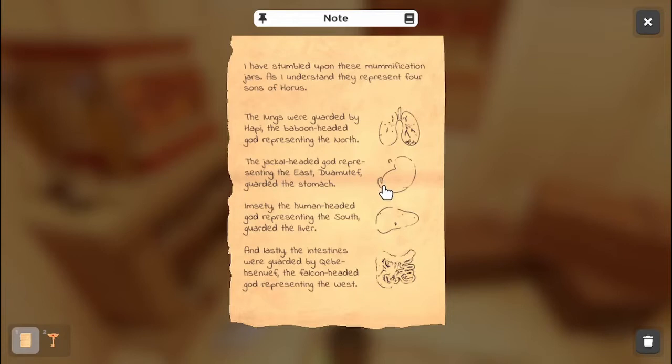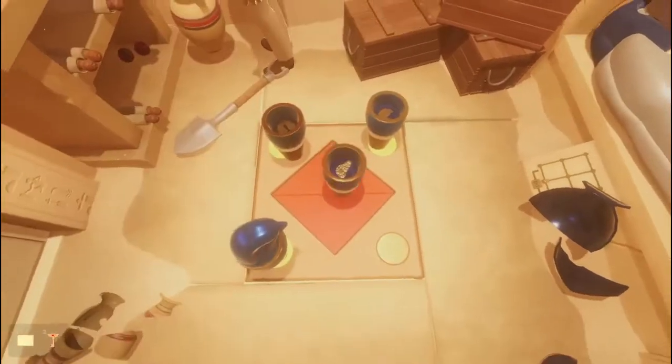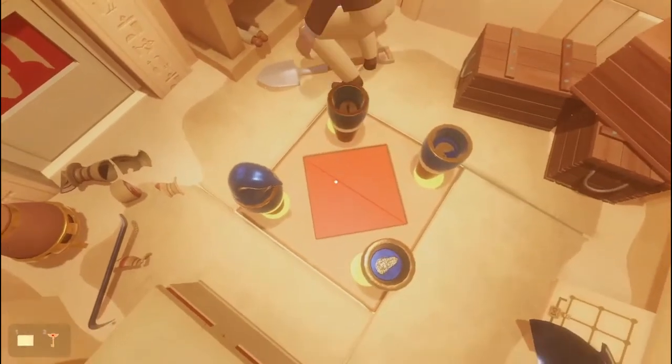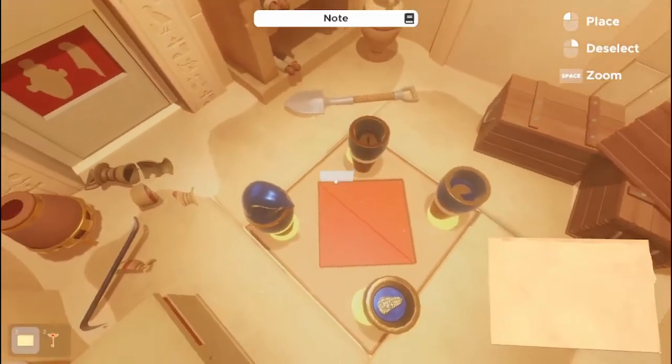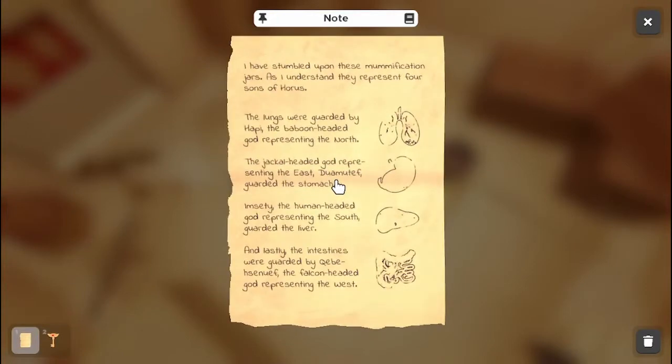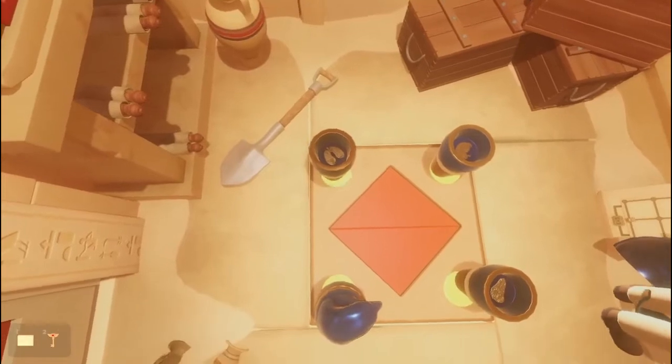The east is the stomach. South is the liver. So you are east, you are south. Should I do this backwards? What's the stomach? Lastly, the intestines were guarded by Kibei, the falcon-headed god representing the west. Can I mess this up? Got the lungs on the north, stomach to the east.